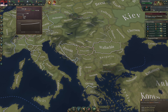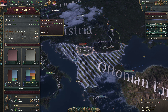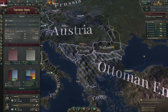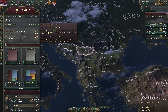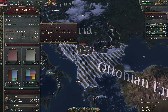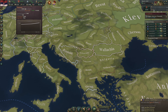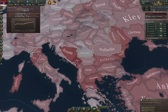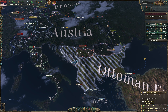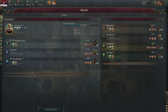One option is to raise taxes, which would push peasants' standard of living down and effectively push them into becoming laborers instead. But I want to keep taxes as low as possible. What's remarkable is our birth rate — 1.56% right now. We're getting almost 16,000 people per year just from pop growth, though migration has declined because some provinces have been taken over by Austria.